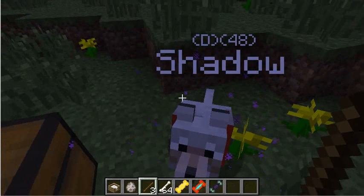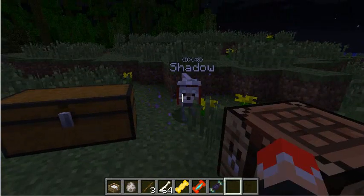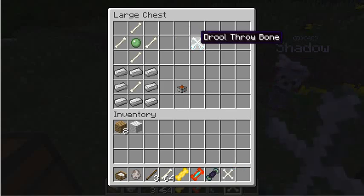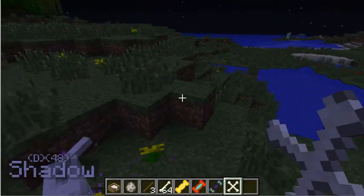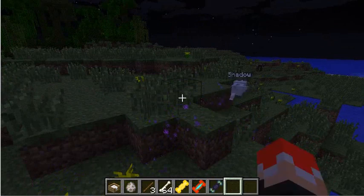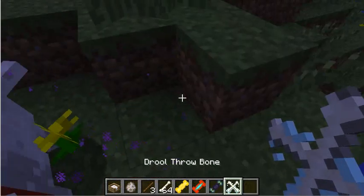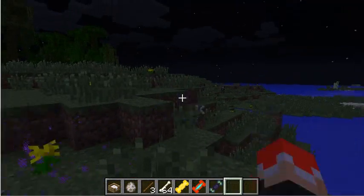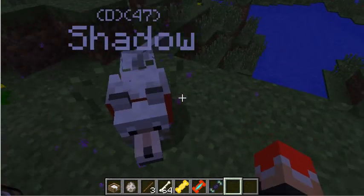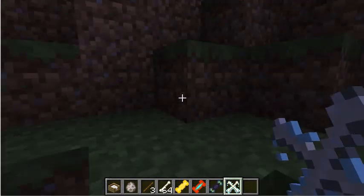Now we're going to continue with some other things with Shadow over here. We're going to be throwing a bone. When you throw the throw bone, your dog is going to fetch it and bring it back to you, and it'll be a drool bone. You just right-click and it'll become a regular throw bone, then you can throw it again. It's really really nice, and your dogs become very, very loyal and very, very smart.